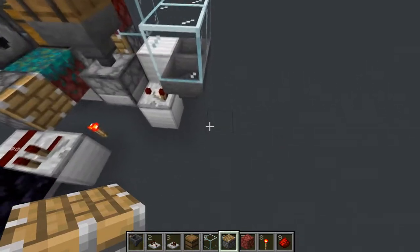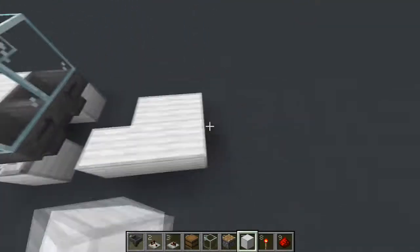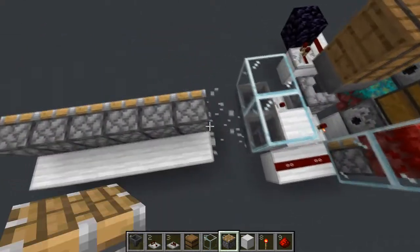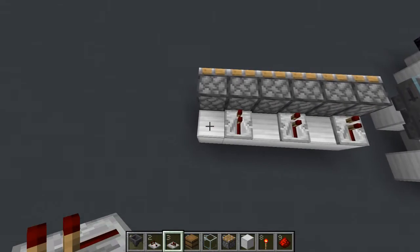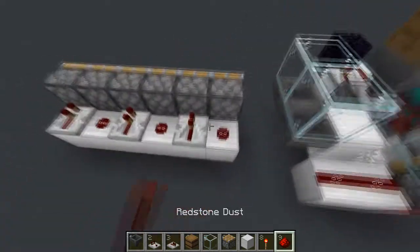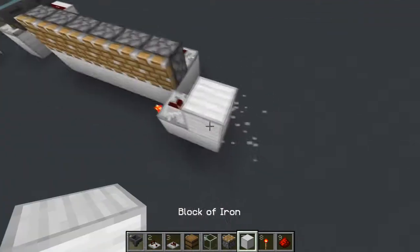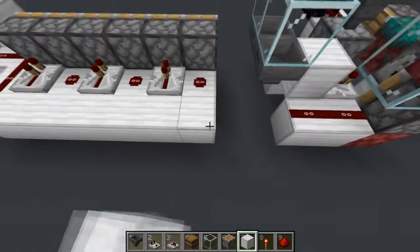Now we're going to work on our pushing system. Come one block away from the hoppers and place a row — we're going to do six blocks. Destroy this block here, then do repeater, repeater, repeater. You can just do a repeater here, which makes it easier for the clock. Come out the front, place a redstone torch here, a block of iron with a repeater running into a block and some redstone out the back.